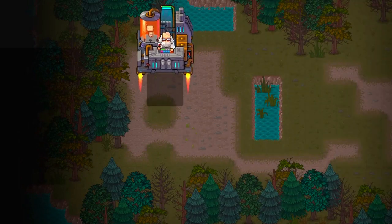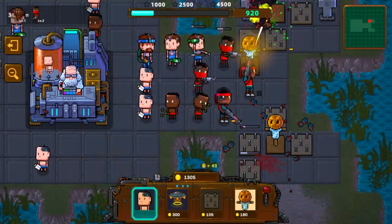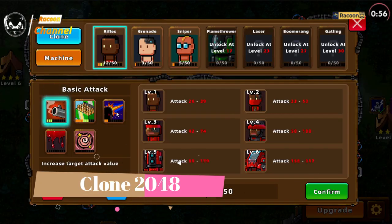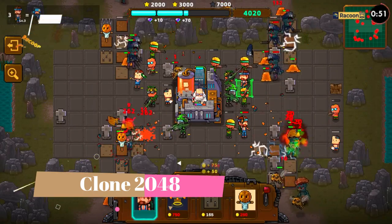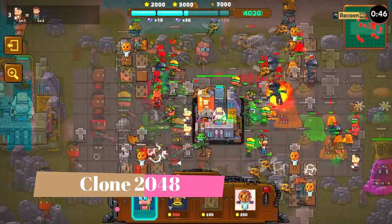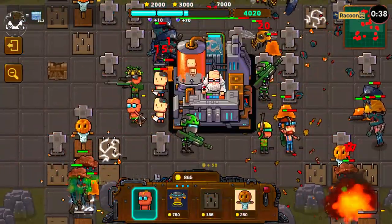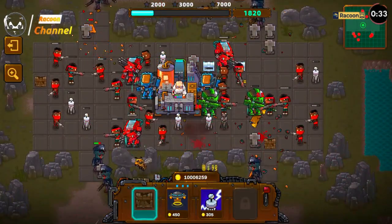In the futuristic puzzle game Clone 2048, you find yourself in a world where cloning technology has advanced to create sentient clones. As a brilliant scientist, you are tasked with solving intricate puzzles using the power of cloning and numerical manipulation. The game's core mechanics revolve around merging and combining clones, each represented by a number. Starting with a basic clone, you navigate a grid-based world, strategically merging identical clones to create more powerful versions. The ultimate goal is to reach the pinnacle of cloning achievement — the powerful clone with the number 2048.